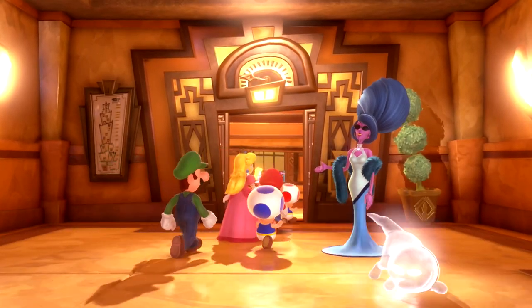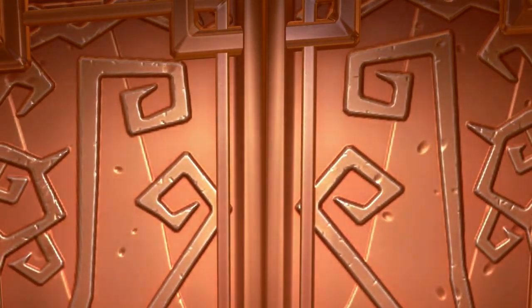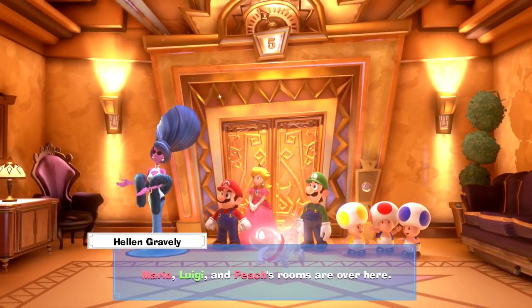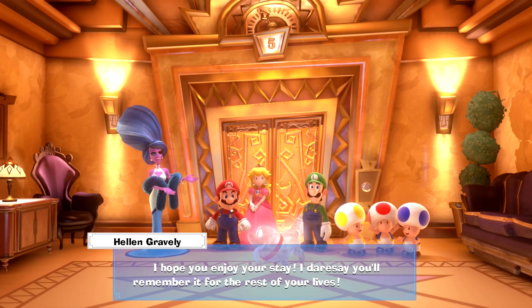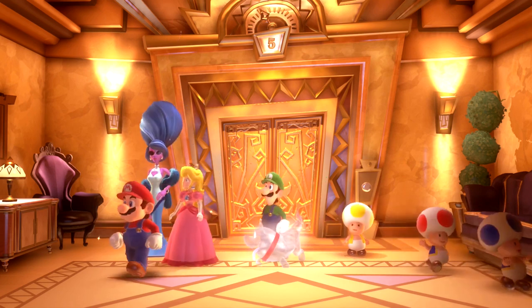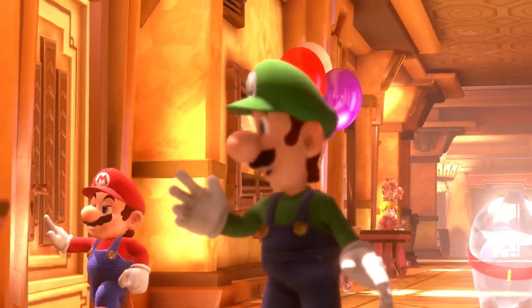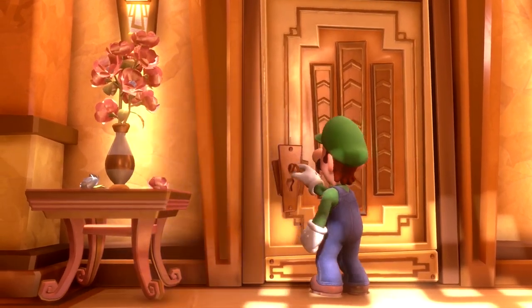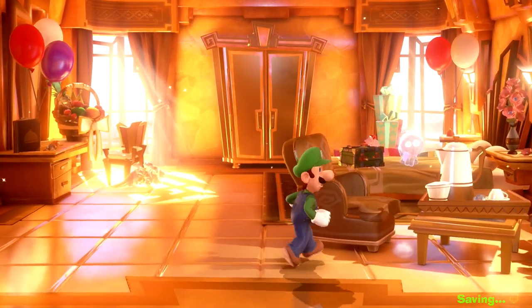Look at Mario, how he says his lines. Let's go. Thank god — how many floors are here? And off we go to the fifth floor. Peach and Luigi's rooms are over here. We prepared rooms for you Toads as well. I hope you enjoy your stay — I dare say you'll remember it for the rest of your lives. Ha ha ha. That's a little skeptical of what she just said. Let's just continue on. So we're going into our rooms. Nice, okay — nice looking room in here.